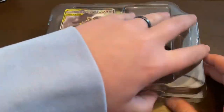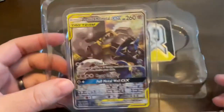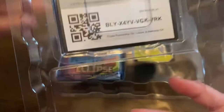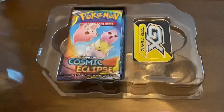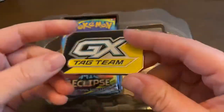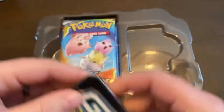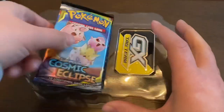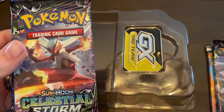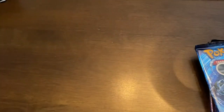Alright, so here's the promo and there's the code card. It comes with basically just a metal tin - it's definitely metal, it's heavy. We've got a Cosmic Eclipse, a Lost Thunder, a Celestial Storm, and an Evolutions - not a bad pack selection in my opinion.